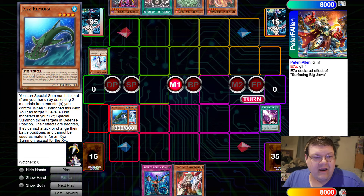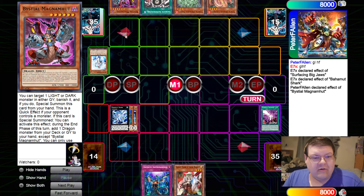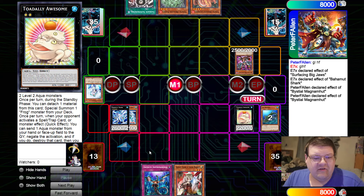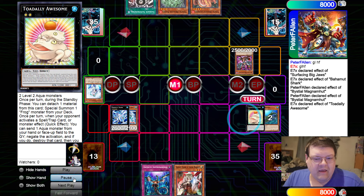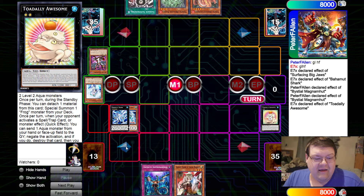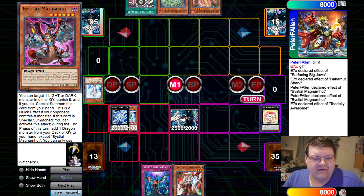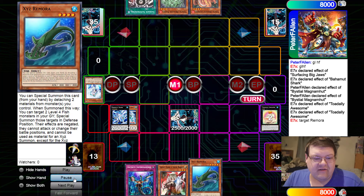We're going to go ahead and commit our normal summon to the Xyz Remora and make a Bahamut Shark here. They're going to attempt to deploy this Magna Hut to get the value, and up comes the totally awesome Toad — nope, we don't want to see that. We're going to go ahead and take that Magna Hut, this is ours now. Toad's going to go ahead and recur back the Xyz Remora.